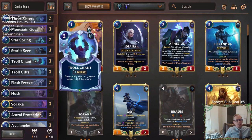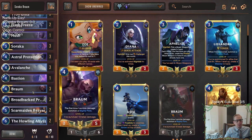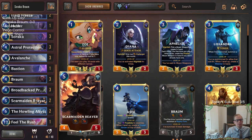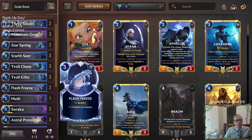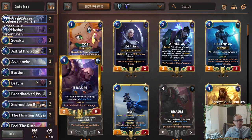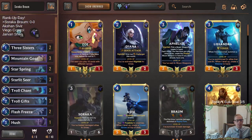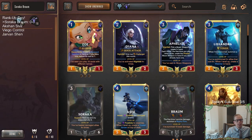I'm going to start with the Soraka Braum deck — I'm pretty comfortable with this. If things are going well, we'll probably just keep playing it. If not, we'll stop at five games and switch to the next deck. This deck is very defensive — it's all about blocking, then healing our allies. We've got two Starsprings that can win some games, and at the top end, Howling Abyss and Feel the Rush. This deck is good against aggressive Shurima Ionia decks like Aurelia Azir. Let's go play some games in Ranked.